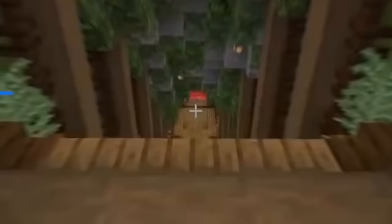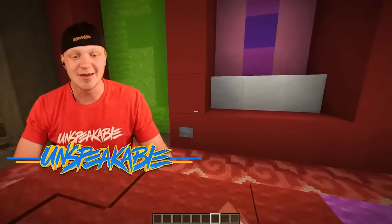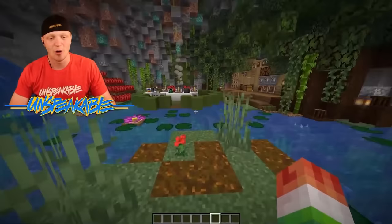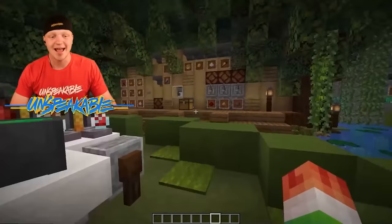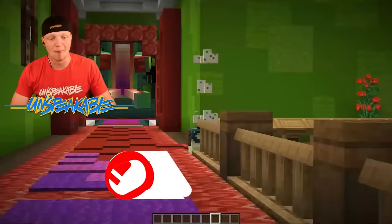We can go down here to our underground secret unspeakable base. This is so cool — everything is themed like my skin. Even the doors are giant mouths! We can walk in here and we are presented with pretty much a tropical wonderland. There is a kitchen over here and a really cool fully automatic potion brewing stand. I have so much more to show you guys.